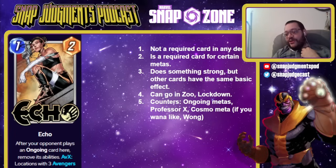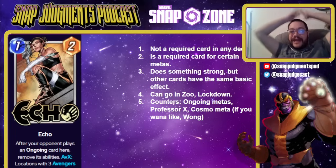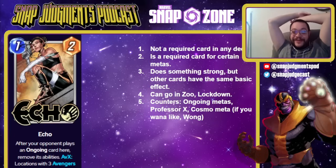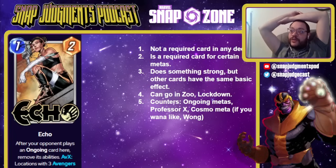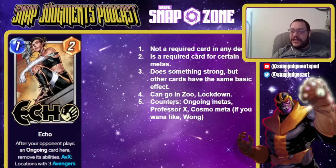Our next card is Echo — a 1-2. After your opponent plays an ongoing card here, move its abilities. Echo has no animation until she happens, which means opponents don't get a warning and often treat her like she's invisible. What you get is basically a 1-2 that your opponent ruins one of their cards with. This is not a required card in any deck, but it has been required for certain metas — specifically heavy ongoing metas. When the Onslaught Tribunal stuff was everywhere, Echo is absolutely phenomenal. Outside of that, she's basically filler. Other cards have the same basic effect — if you don't have her, you have Enchantress. She does go in Zoo and Lockdown, and she counters ongoing metas, Professor X, and Cosmo.